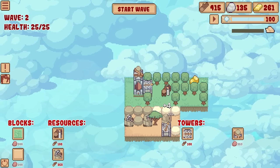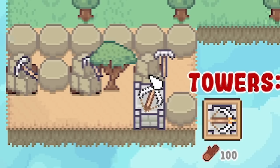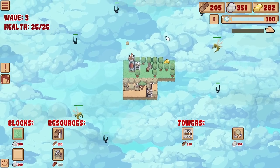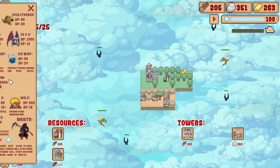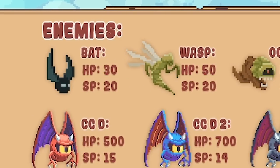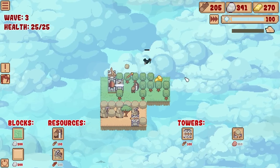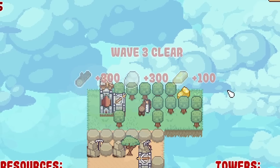I think we'll then mine some more rock - so we can get four if we go there. Then we'll start the next wave and see what we're being attacked by. It's the same thing - yeah, it was a bat and a wasp, good to know. Now you can speed up these attacks so they happen a bit quicker, so we'll probably do that the whole time. But that's another wave clear, we get a load of resources.